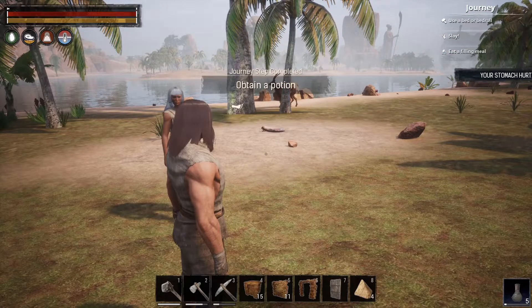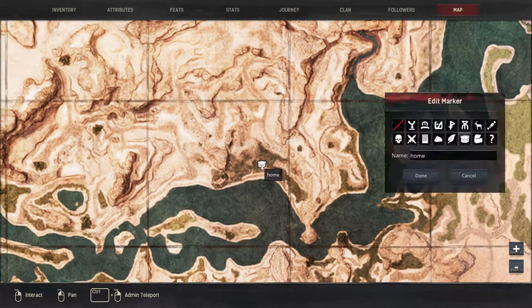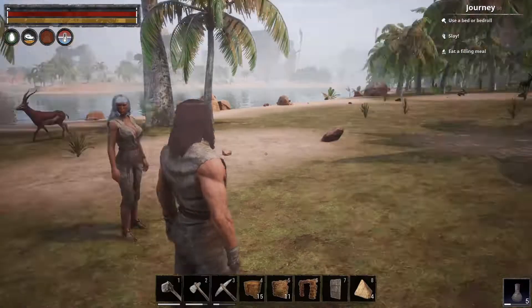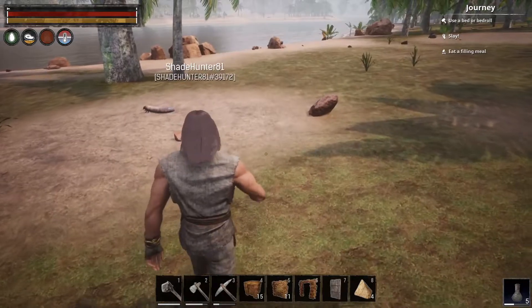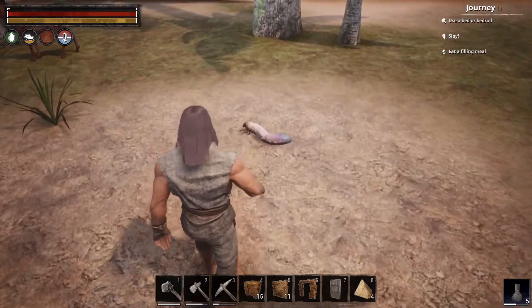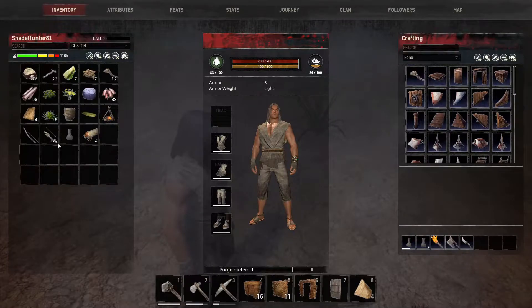We are here at our location — right in front of this rock face. I had already picked up all these rocks and busted up the rocks here; they're going to come back shortly. We want to build ourselves a little home real quick, but my stomach hurts because I'm hungry. If you go to these grubs, you can pick them up, go to your inventory, right-click on them to eat them, or put them on your bar and eat them.